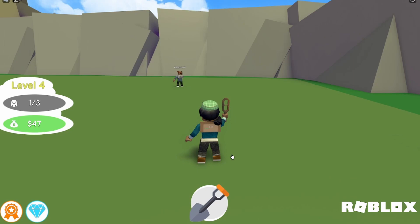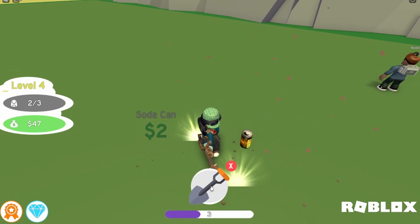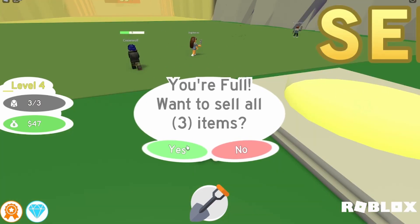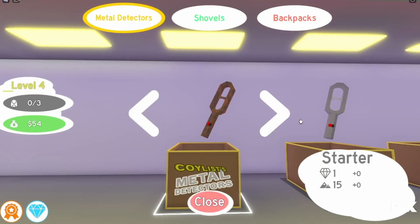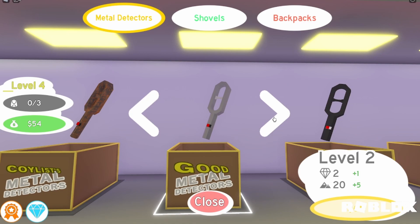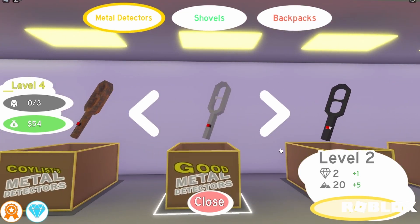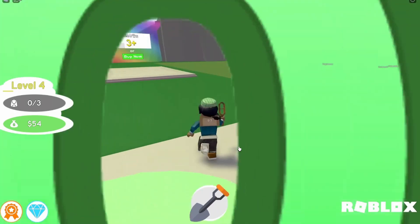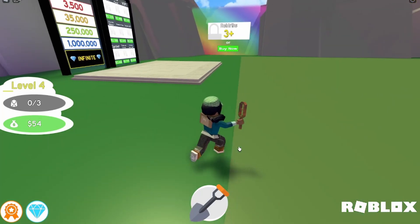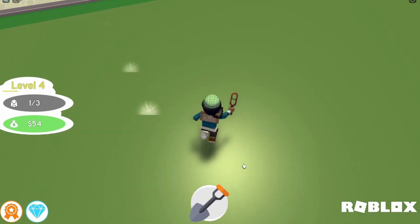Did I dig up a tin can? Yeah, you dig up a lot of weird stuff. I keep digging up what looks like hockey pucks. I got a Monster energy thing — what does it look like? Are you drinking Monster drinks? I don't know what I'm drinking, don't worry about it. The metal detectors have levels within themselves — the next metal detector apparently has a chance to get diamonds. 15 versus 20 plus — I don't understand what those numbers mean.